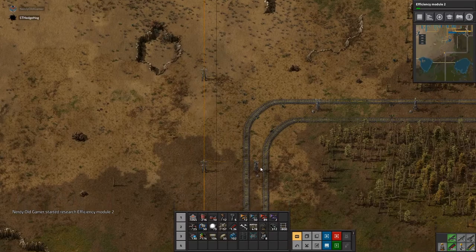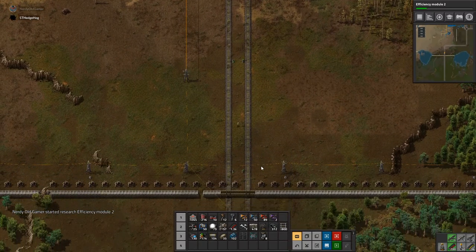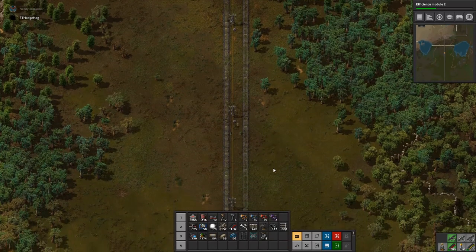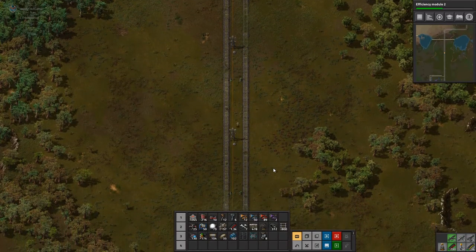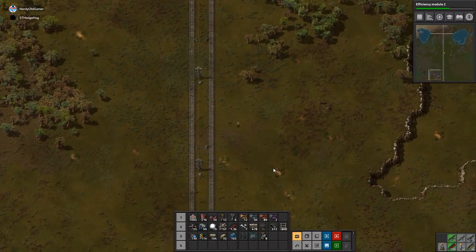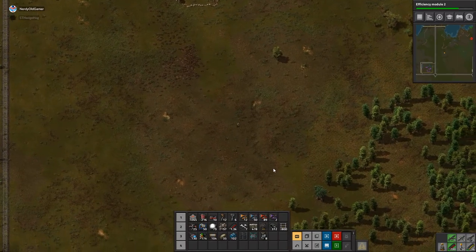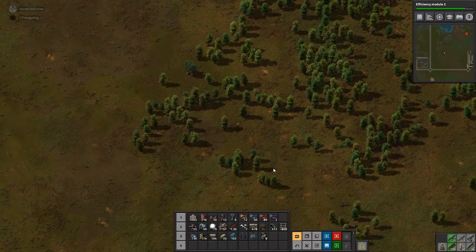We're struggling for steel — that would make sense. We're making some chests now: provider chests and storage chests. Sounds good. Probably needs to be expanded but I don't see us needing that many. Once you've put down as many as you need — I'm going to limit it. They stack in 10s I think, so I'll do two stacks and we'll see from there.